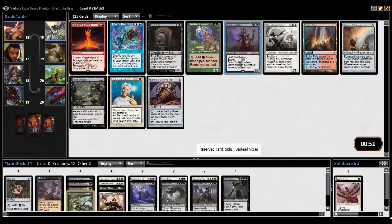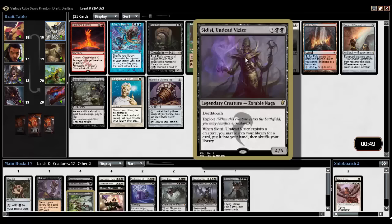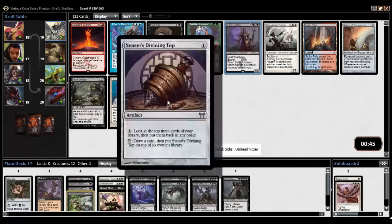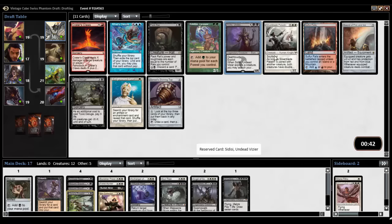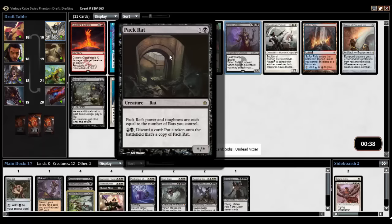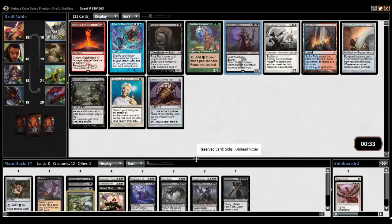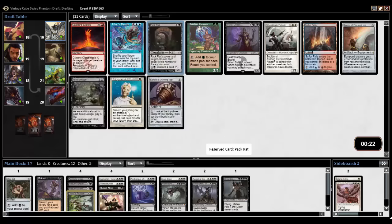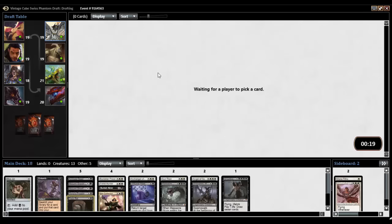Feeling good, guys. Sidisi — if we exploited, could go and get us whatever it was that we needed. There's a top, there's a sword, there's a Silverblade Paladin. Pac-Rat is actually just a discard outlet, so I could play Pac-Rat turn two, discard Griselbrand, discard Massacre Worm, get what I want, make a bunch of rats. I like it. Enlightened Tutor — you get an artifact or enchantment, so I could go get Animate Dead. No, let's take Pac-Rat.